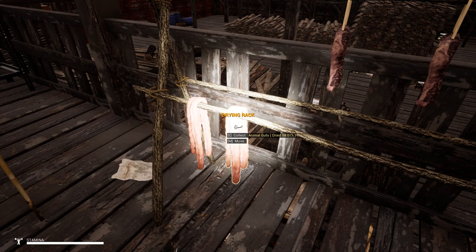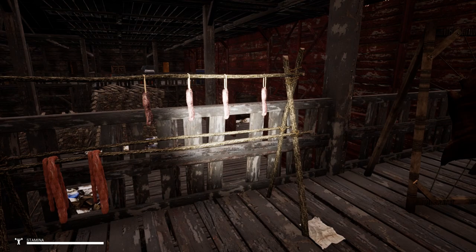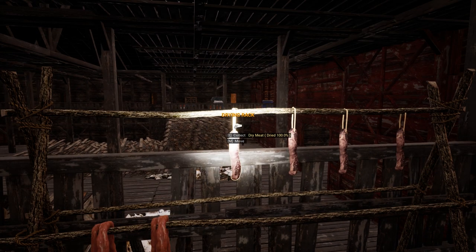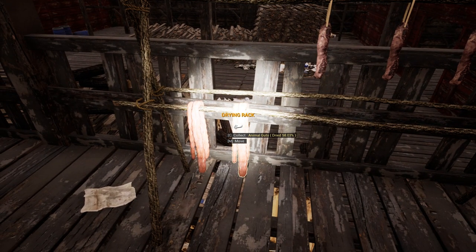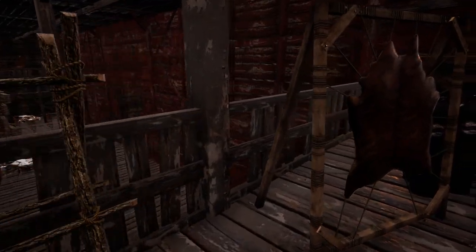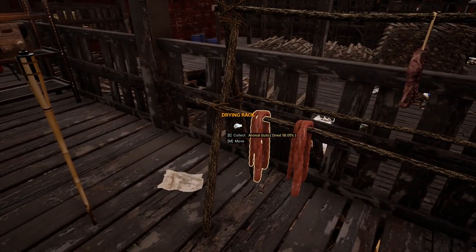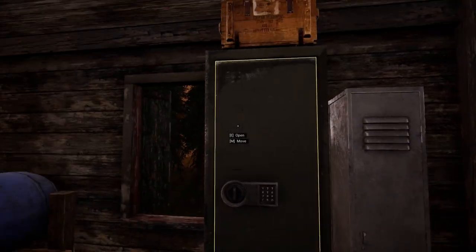The animal guts are ridiculous, this needs to be moved up. I'm wondering if when I go somewhere else this area gets unloaded and these aren't actually drying. They're only 58% dry. The animal hides are done, which is nice, but I need this stuff for the bow and it's taking forever.